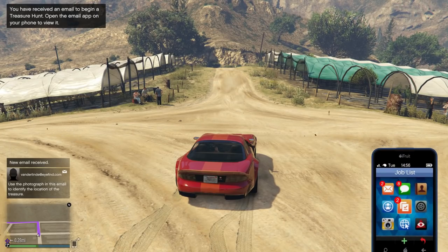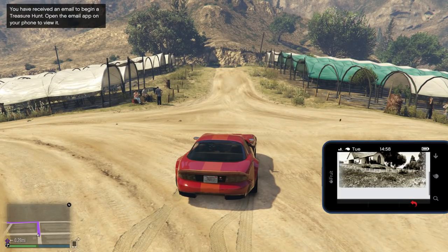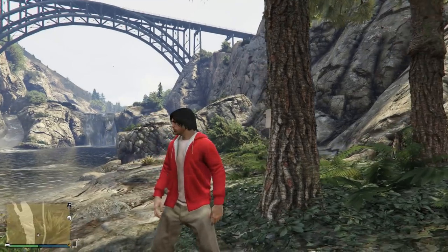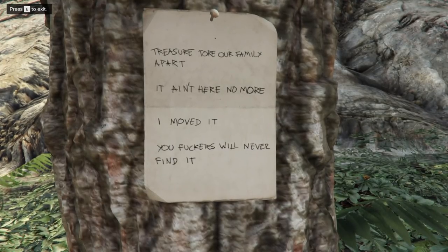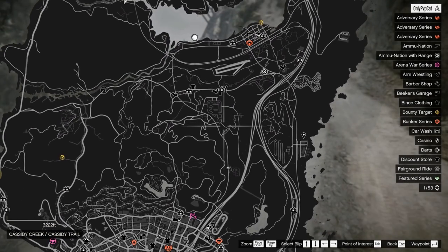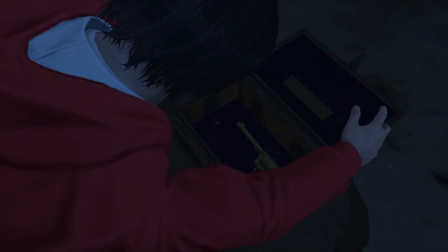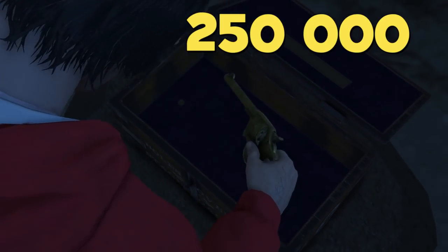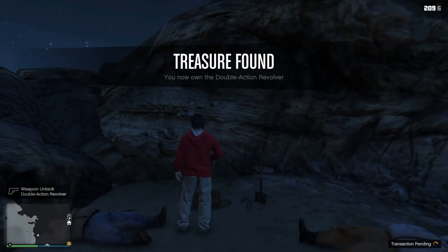There's one more mission. You'll receive an email from the Vanderlinde family — if you've played Red Dead Redemption 2, you're familiar with them. There will be a picture in the letter. Go to that location, listen for the sound until you find a note, which will direct you to three more locations marked on the map. After visiting all three and collecting the clues, a chest location will appear on the map. Inside you'll find the Double Action Revolver, and the challenge is: make 50 headshots with it to receive $250,000.